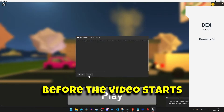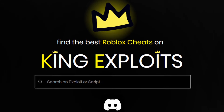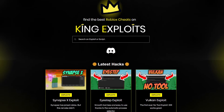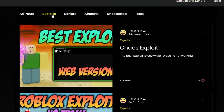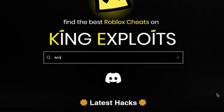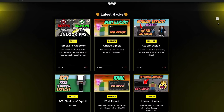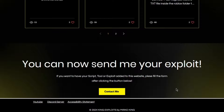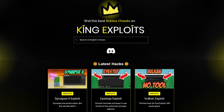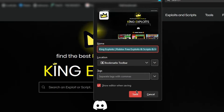Before the video starts, let me present you my new website. Find the best Roblox cheats on kingexploits.com. My brand new site has no ads and has only direct links to all the exploits, scripts and tools that I will showcase. You can either search the hack by using the search bar or by just scrolling through the latest hacks uploaded. You can also send me your exploiter script if you want it to be showcased and added to my site. From now on when you need an exploit, you know which site to use — feel free to add it to your bookmarks.